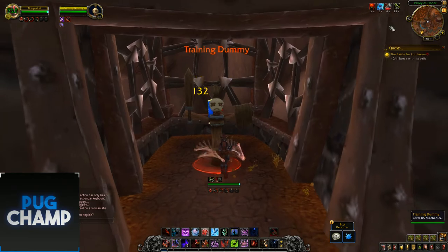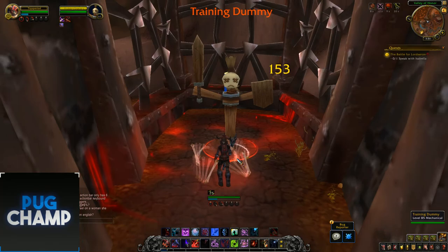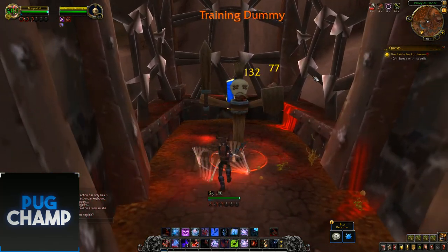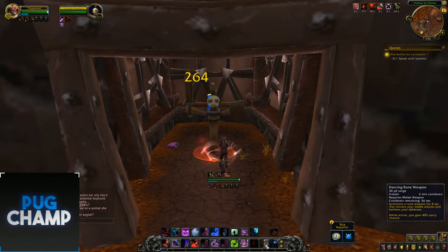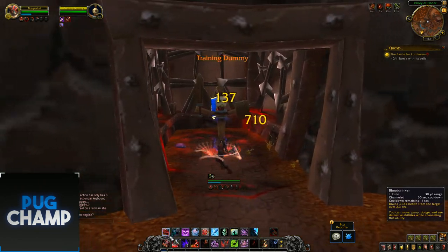I'm going to use Bone Storm now — it's going to be hitting really hard. Keep up Bone Shield stacks, use Death and Decay, use Blood Boils, and now that I've got Hemostasis stacks, use Death Strike and it will hit hard. Make sure you're also using Rune Taps and Vampiric Blood to stay alive. That's the current DPS rotation for Blood DK.